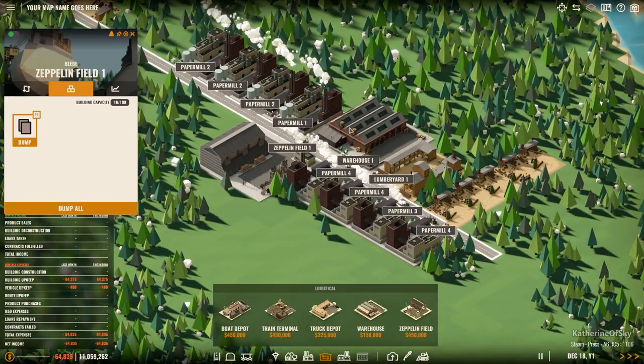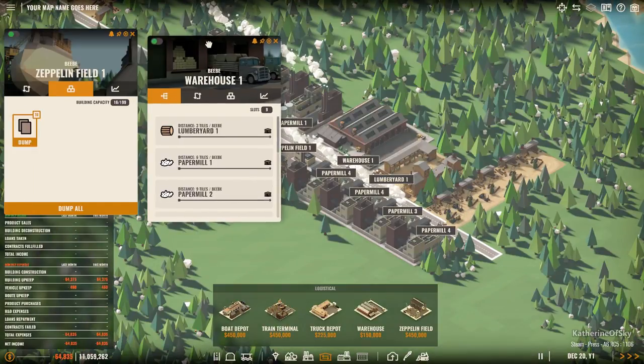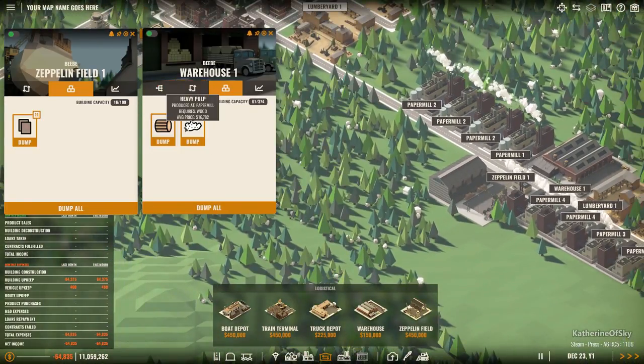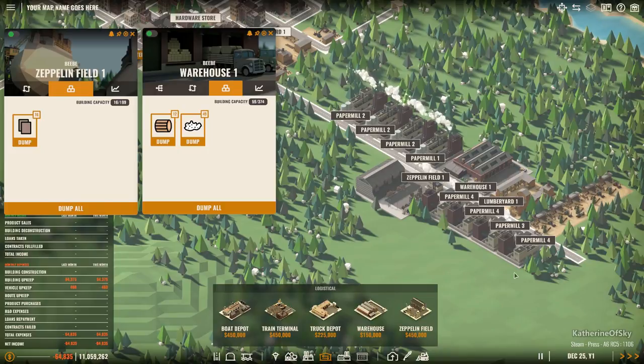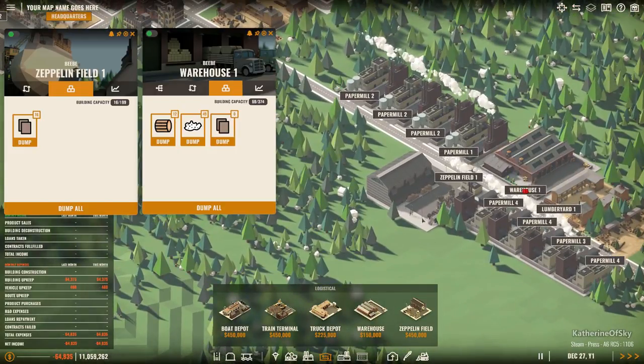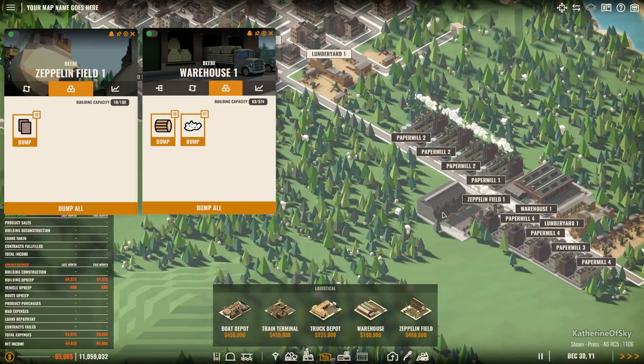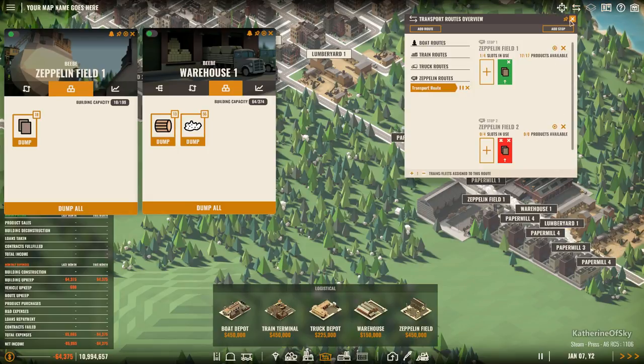Let's look at our warehouse again and see what we've got - wow, we have tons of heavy pulp, so we can make many more paper mills. We're going to have 17 - we're going to watch this zeppelin launch. Wait, I didn't press play! You have to press play on the trade route for it to go.